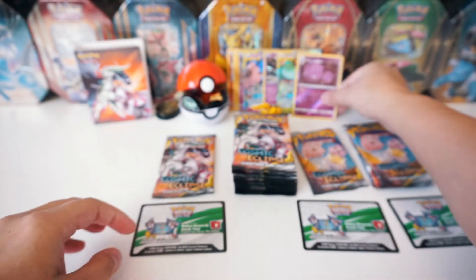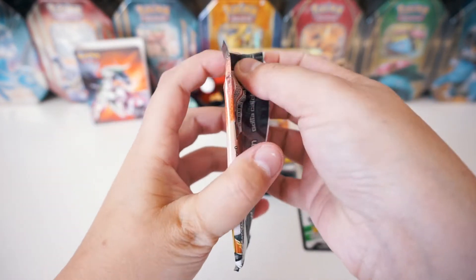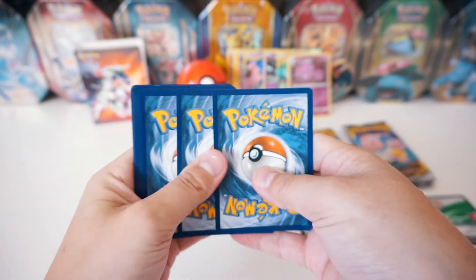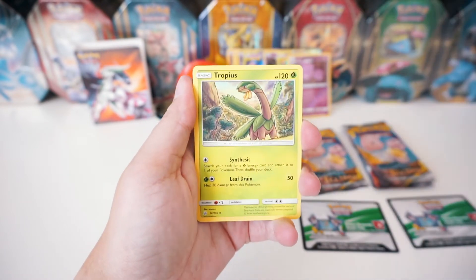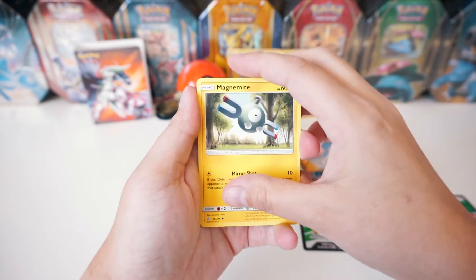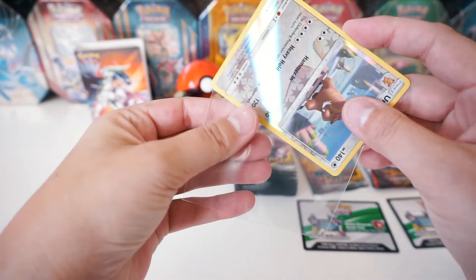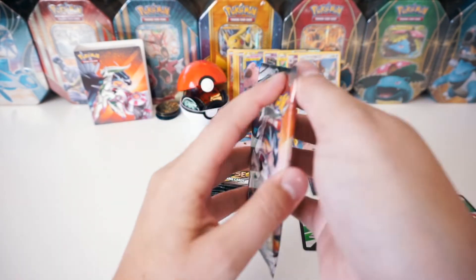We're on to the next single blister pack. Sleeve this up as well. Here is the code card, noobs. Next pack - I don't even know, so many packs left, maybe 12 packs left. Card trick is four from the back to the front. We've got a Grass Energy, Dhelmise, a Chaotic Swell, Tropius, Rockruff, Stufful, Ralts, Phantump, Magnemite. We've got a reverse rare Ursaring. And the rare is a regular Wailord. So we're going to sleeve up this reverse rare, throw it in the back. Now we're on to our single packs. We've got eight of them here, so let's go, let's start cracking them open.